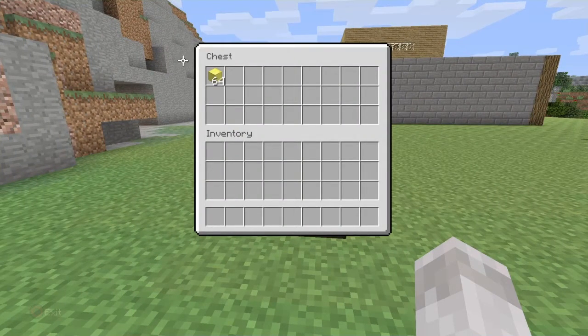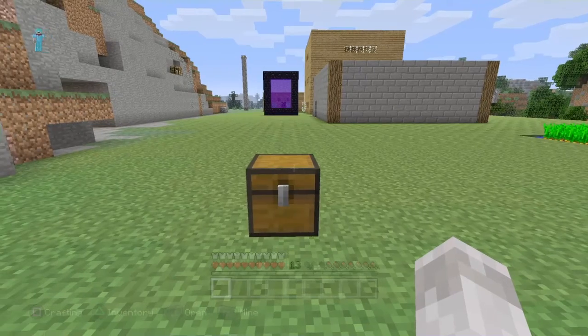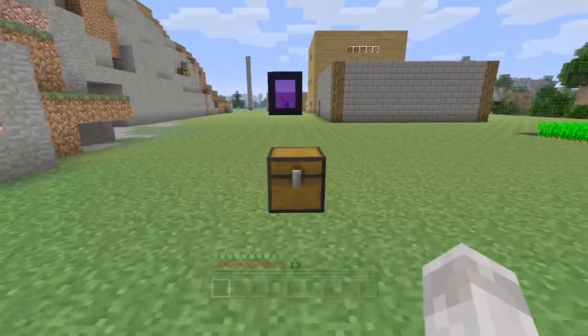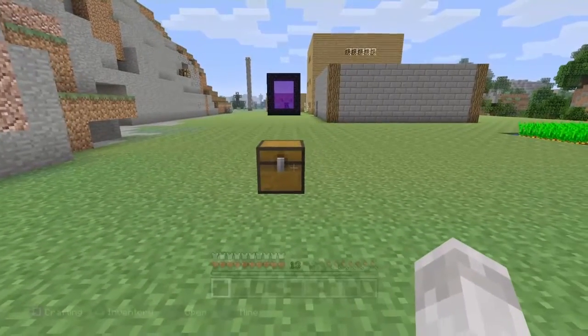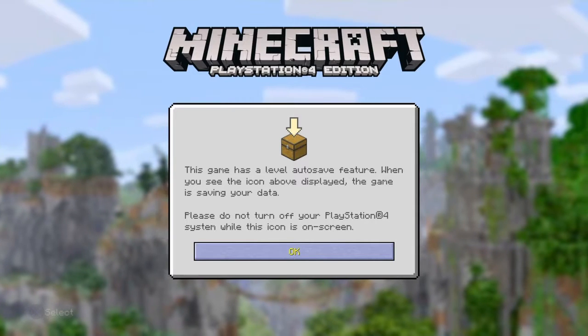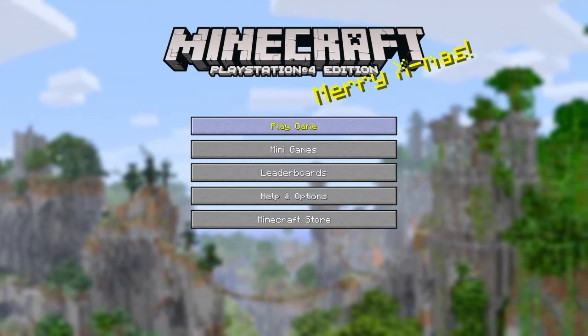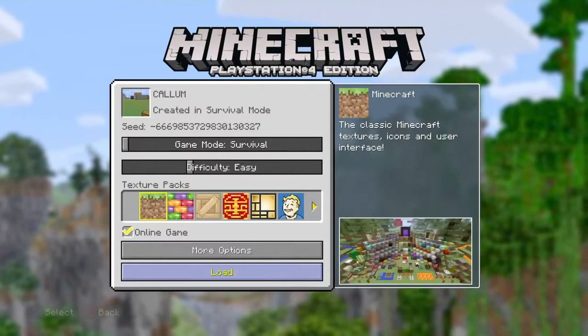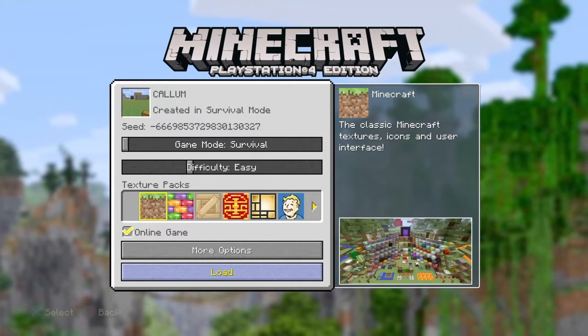I'm going to have to close the app at this part. You have to close the application after you've placed the item in the chest. And then after you've done that, I'm in the loading screen and I'm loading my world up. After this has happened, it won't appear on your thumbnail photo of some sorts.